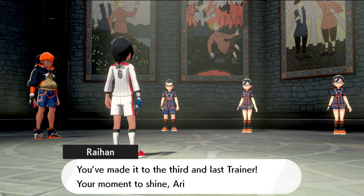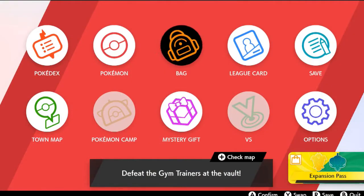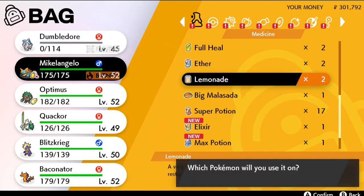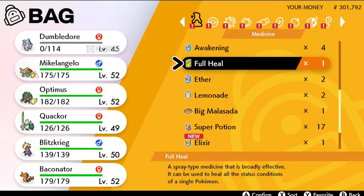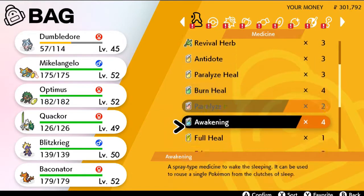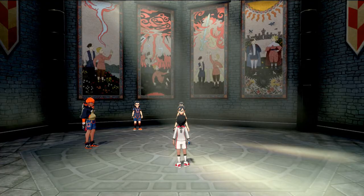We've got one more trainer left. Ryan says: 'You made it to the third and last trainer. Your moment to shine, Aria.' Before we do anything, make sure to heal your Pokemon — it's very imperative. This next trainer has a combination of Pokemon: an ice and grass type and a dragon and fighting type. They do have a common enemy though. Let's go right ahead.